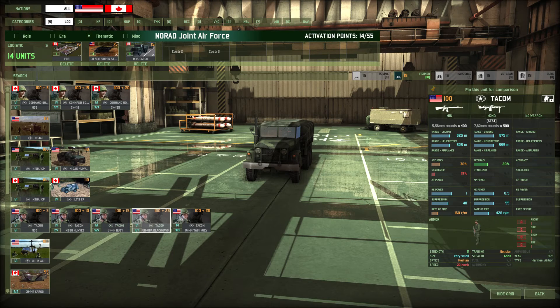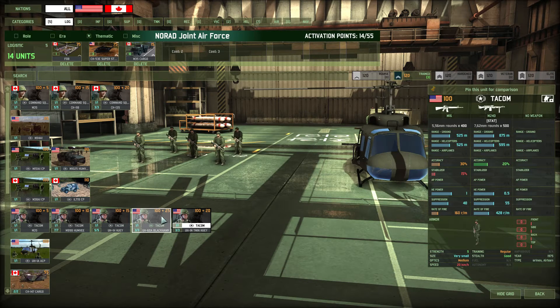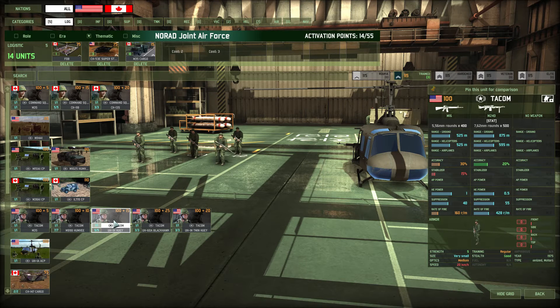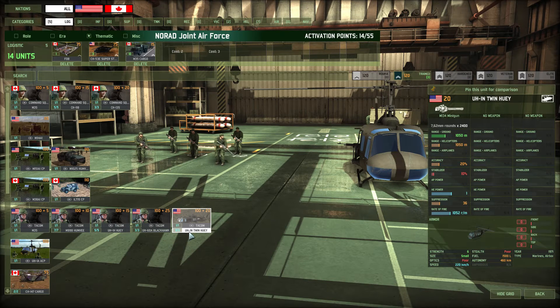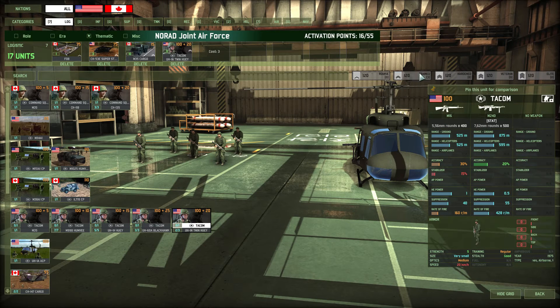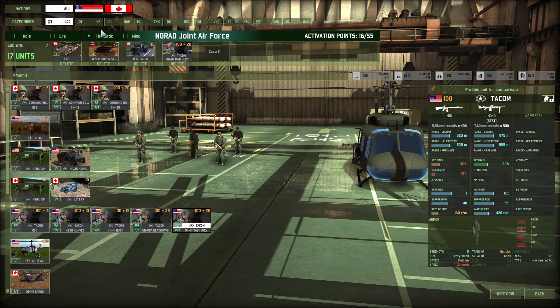We need to get some troops. We can probably go a little skimpy on the CVs because this is going to be exclusively in 10v10 - there could be a lot of players with CVs and we're generally going to leave ours back behind. But just in case, let's bring some TACOMs and a Twin Huey, just because it has six strength and that minigun is useful after you drop troops off for some limited infantry ground support.